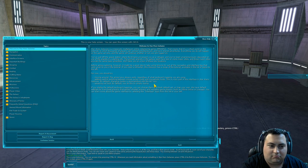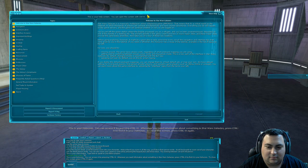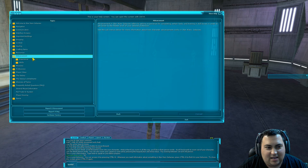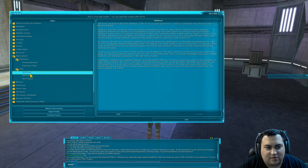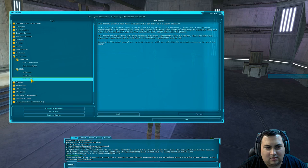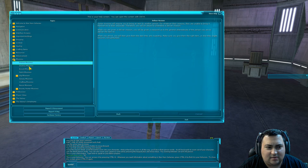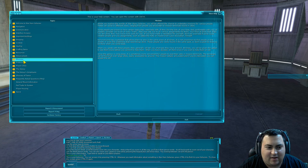This is your holocron. You can access it by pressing Control-H. Whenever you need information about something in Star Wars Galaxies, press Control-H to find it in your holocron. To close this screen, press Control-H again. I knew the holocron was in the game, but I never actually opened it up to see how detailed the descriptions were. I'm going to have to look into this. We'll save that for later.